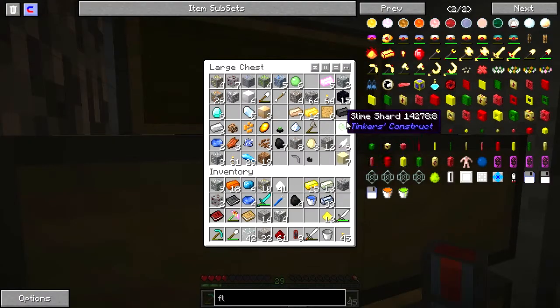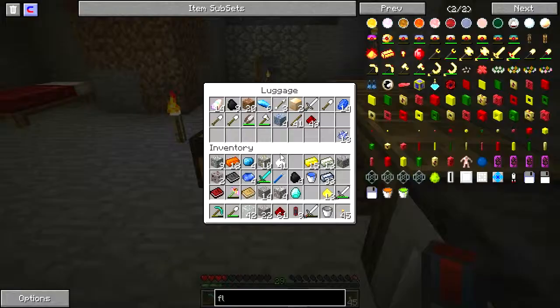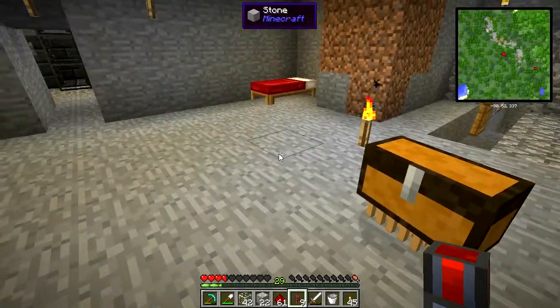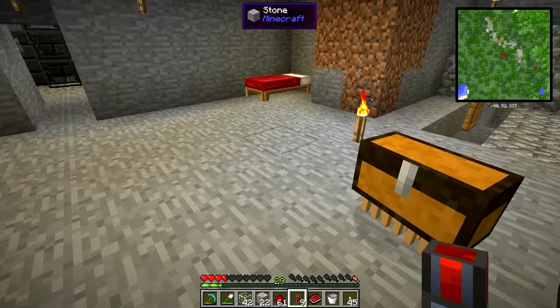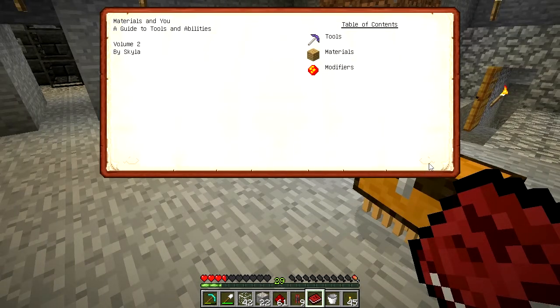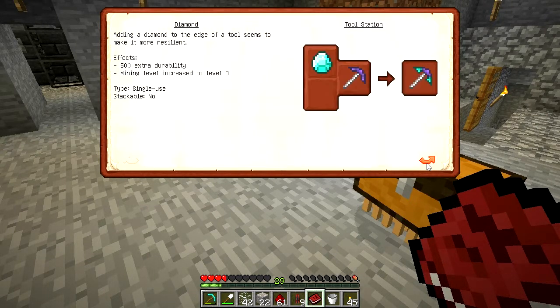We're going to take one diamond, and we're also going to take some lapis lazuli — yes, puppy has some. If we remember from this book on materials, there are a whole bunch of modifiers we need to look at.